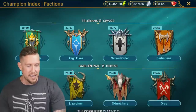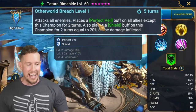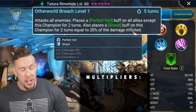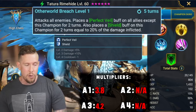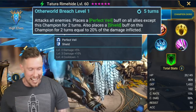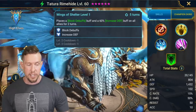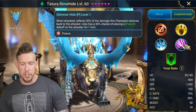At number five, it's going to be Tatura Rhymehide. On the A3 ability, it's an AoE attack — perfect veil on all allies except this champion for two turns, and places a shield buff on this champion for two turns equal to 20% of the damage inflicted. A lot of people don't build Tatura for damage, but you're missing out — 1,432 is really solid base defense. That other world breach A3 has a 4.2 multiplier with that base defense, making it one of the best defensive base nukes in the game. We also have increased defense and block debuffs for two turns on a three-turn cooldown. Every time I look at Tatura's kit, I'm reminded just how good this champion is — another very good fusion.